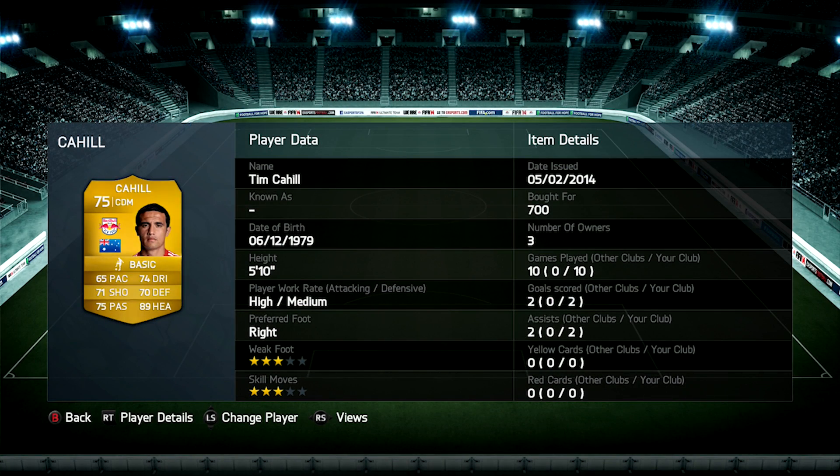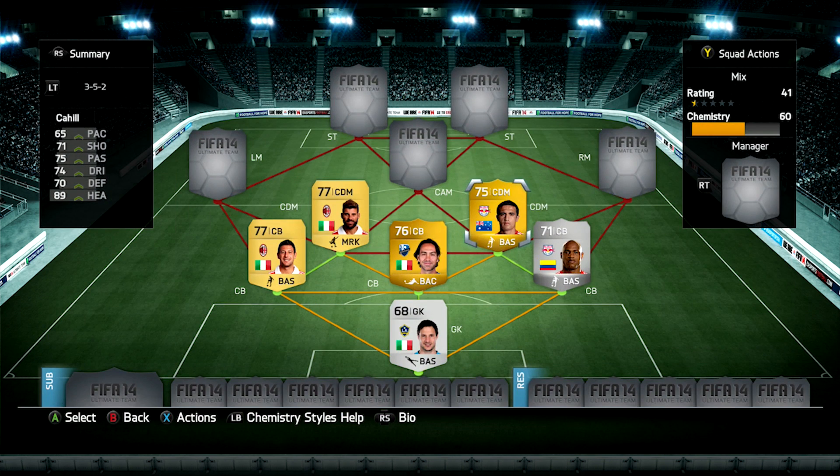Next we've got former Everton player Tim Cahill. I was really happy with his heading — you can see that 89 heading as a standout stat. He's got the high attacking work rate and medium defensive work rate. He got me two goals and two assists in ten games, both goals actually being headers.